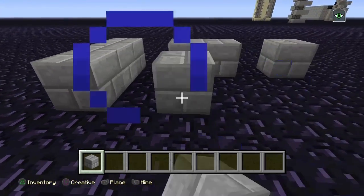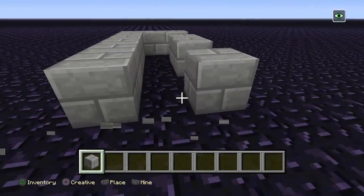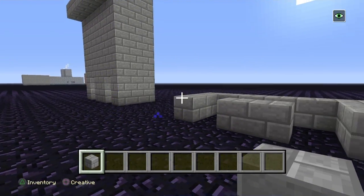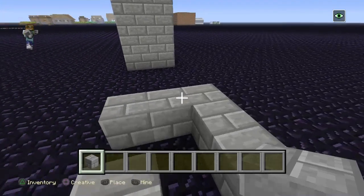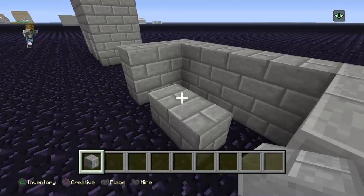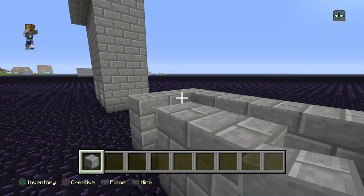Then at the back, just make it full. And then it should look like this. First off, you want to make it 1 higher for now. You can make this any size, it doesn't really matter.